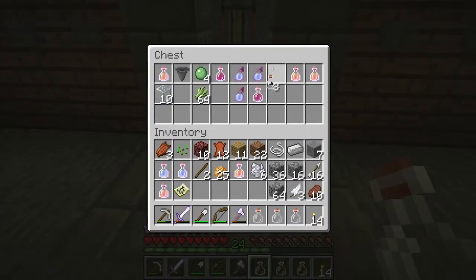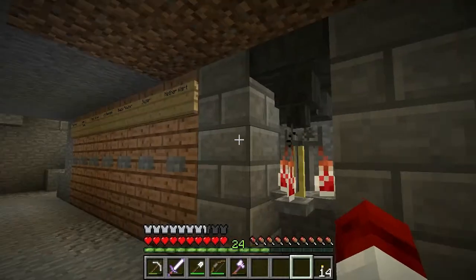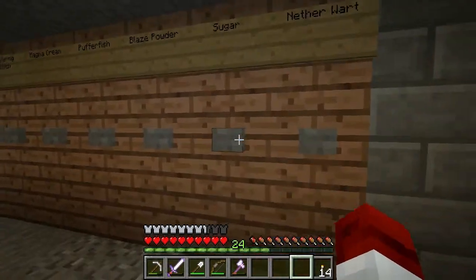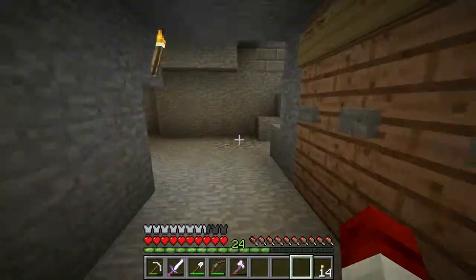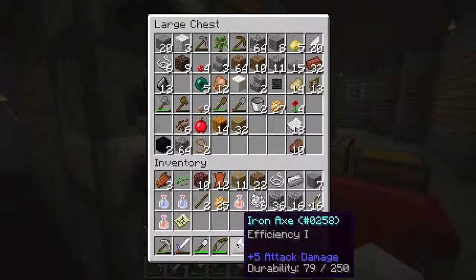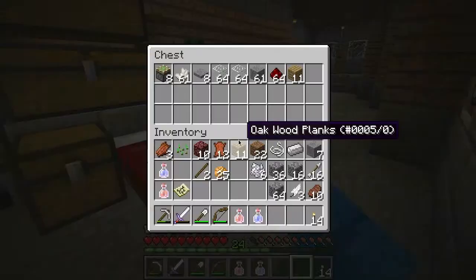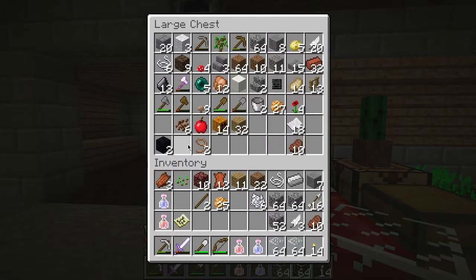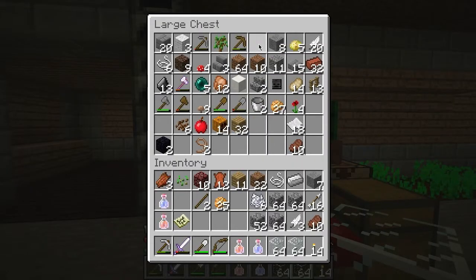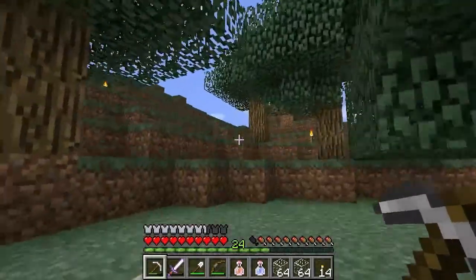Just get a couple extra of those and we'll go ahead and make some more swiftness potions while we're at it. We're just going to need nether wart, sugar, and redstone. We'll just leave those go for right now and come back and get them later. We're going to go ahead and go into the nether now and get started. I'm going to need my glass, my blocks, and cobblestone — I'm probably going to even need more eventually. This is a big project, so let's go ahead to the nether and get started.